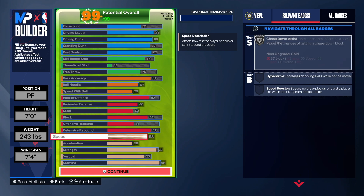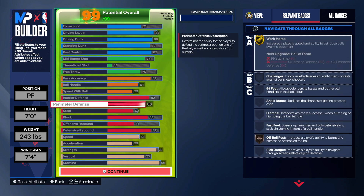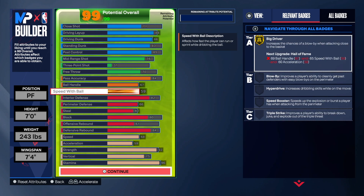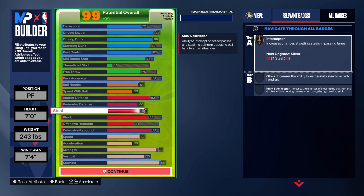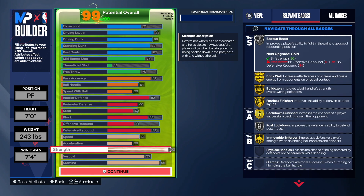You can see how good this build is — there are a lot of good badges you get. You're seven foot, you're going to be able to move like Giannis. Look at Big Driver — he had Hall of Fame, but at least we get Big Driver on Gold. This is probably the best Giannis build. You get Gold at least. You see Bulldozer, Fearless, Back Down, Punisher — I'm telling you, this build is going to be solid.